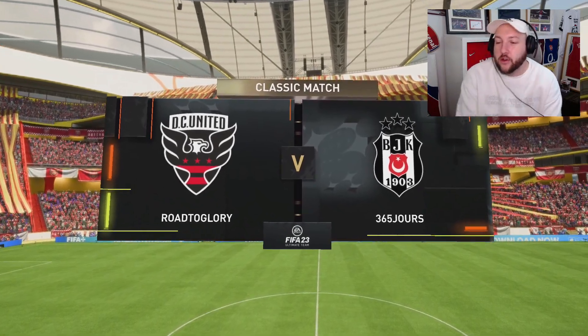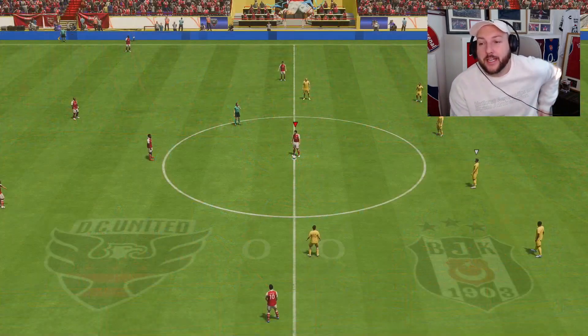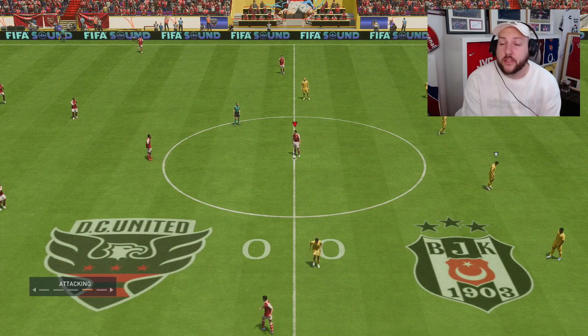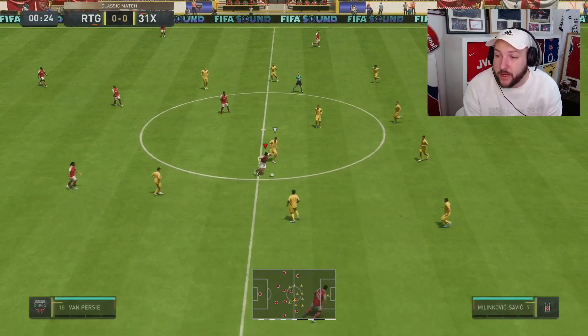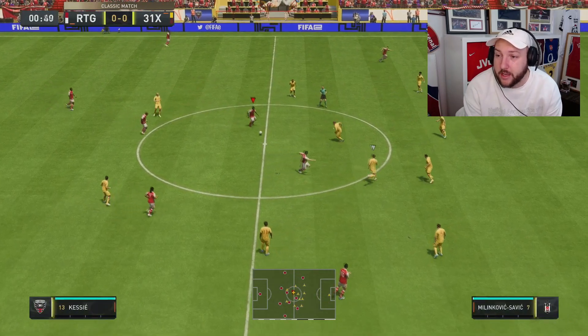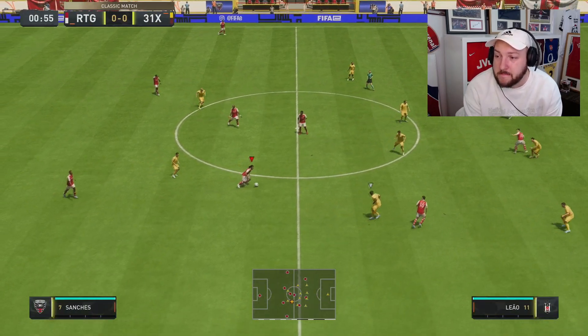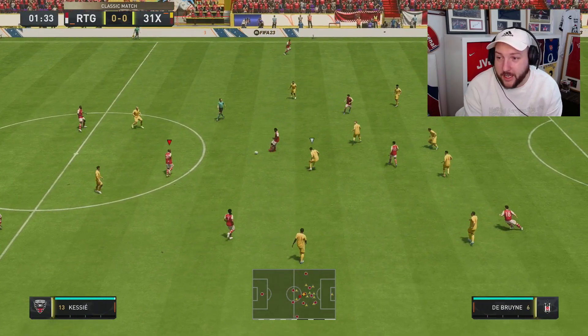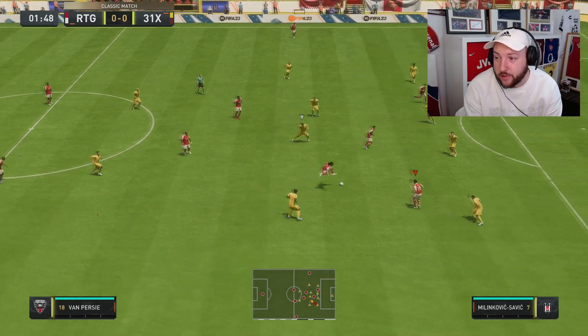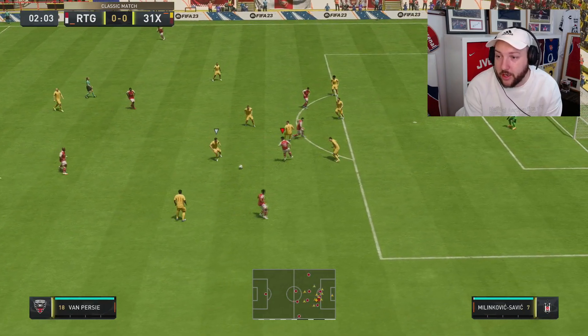Today we're going to have Van Persie up front on his own and we just want to see what his finishing ability is like plus his link-up play. The most important thing is obviously if he can score and how he feels on the ball. We get one up already — he feels very quick, very good at turning as well surprisingly. Find him there, lovely little touch — he feels very good at link-up play. He'll take a long range shot — blocked.